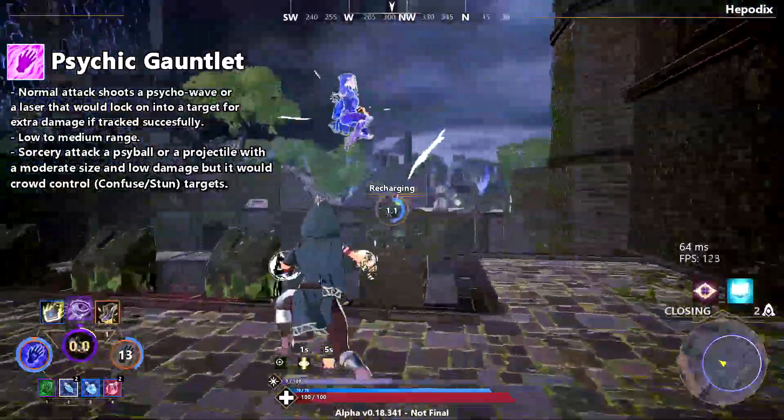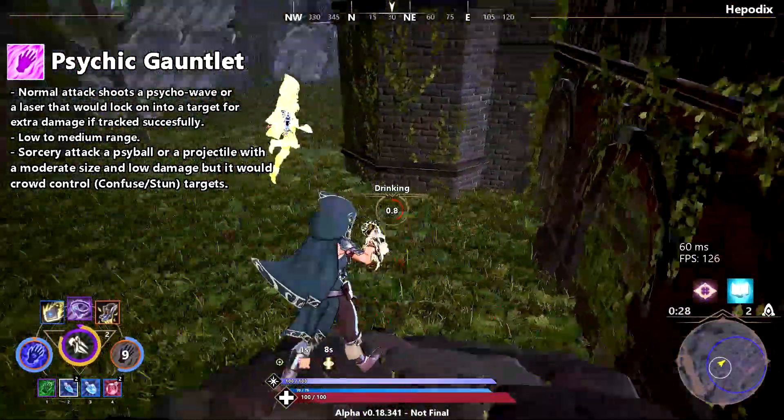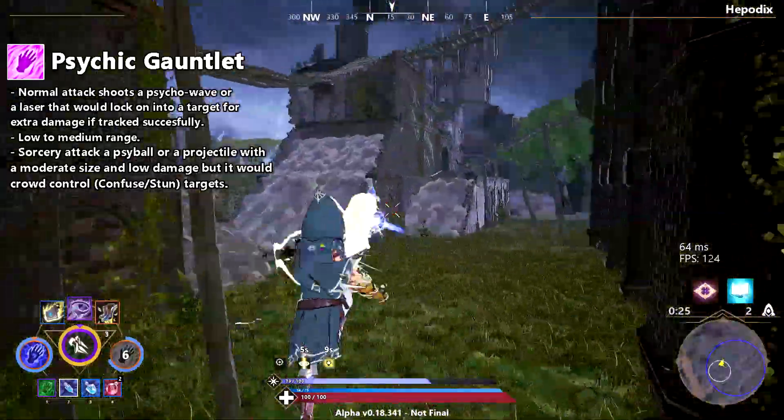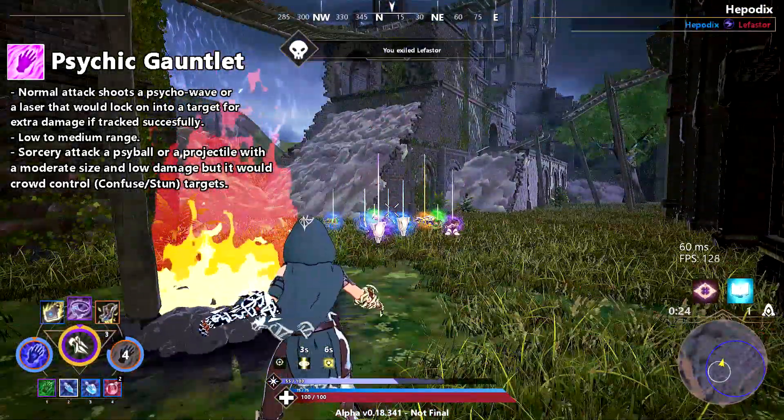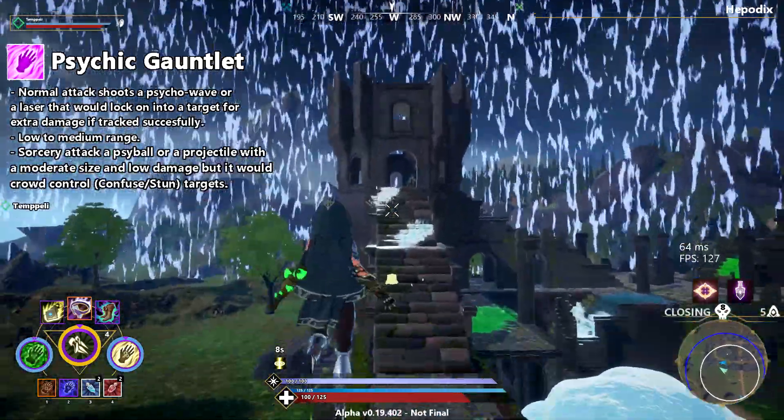For the sorcery attack I think a cool idea would be some sort of psi ball — a projectile with moderate size, range, and speed which upon contact would do low damage but confuse or stun the target to crowd control them for a short period of time to compensate for the low damage.